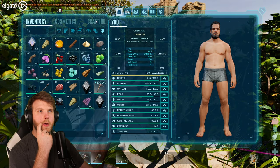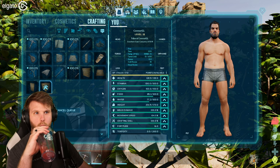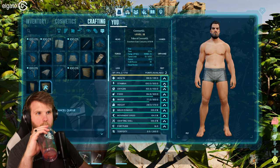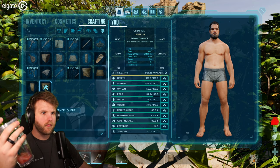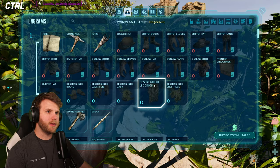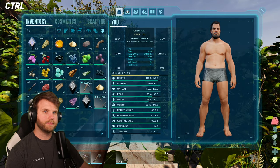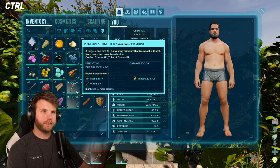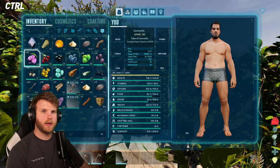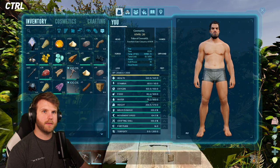I'm overweight — great. Let's make two more arrows. Let me level up health and stamina. Still overweight, why? I don't need a lot of these berries, I'm just gonna dump them. Can I eat these? Oh, I just ate something — I don't know what.